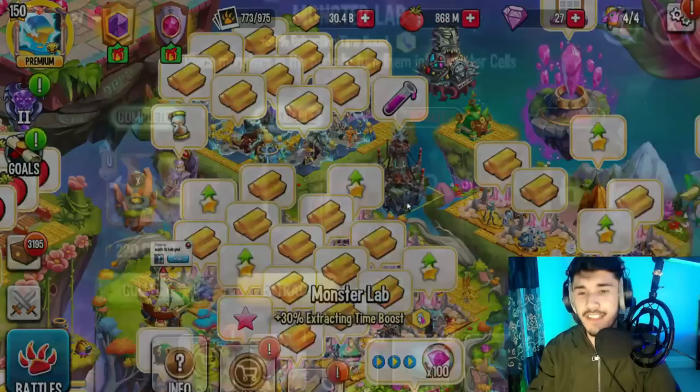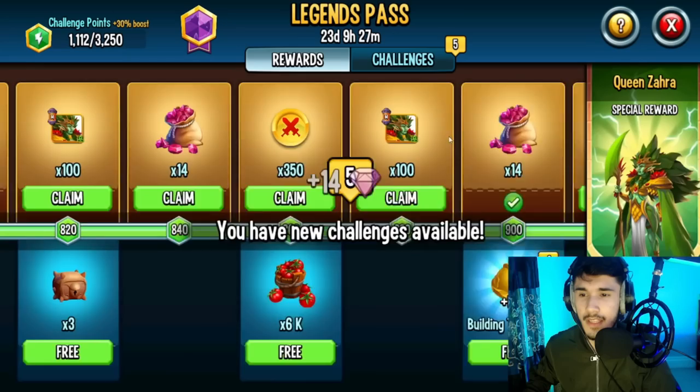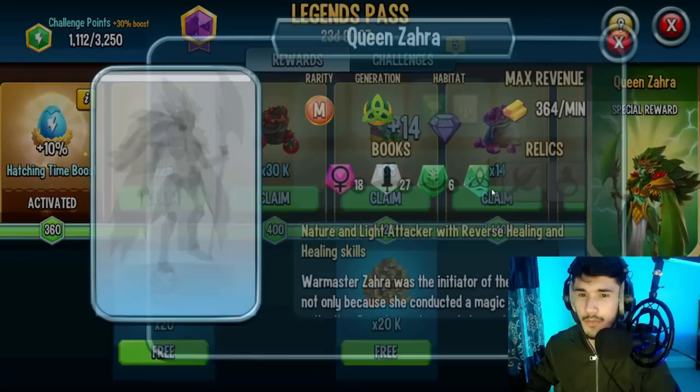If you are, make sure to drop a like and subscribe. Anyway, for this Air Saga you need Mr. Beast Eco, and I haven't actually hatched this monster yet, so we can do that real quick. Looks like we need 41 gems, so I'm going to collect some from the Legend Pass rewards and use those.